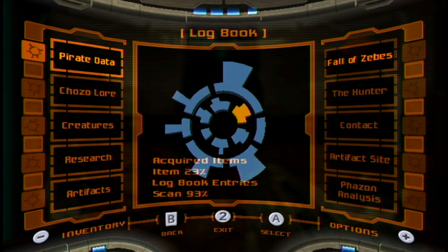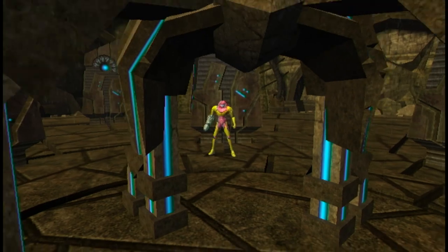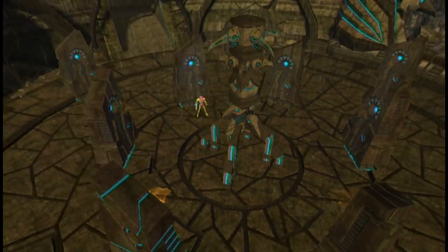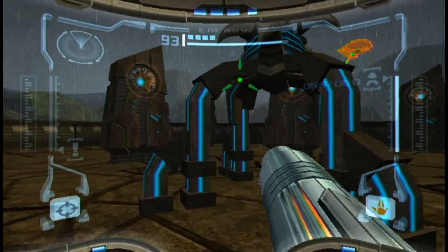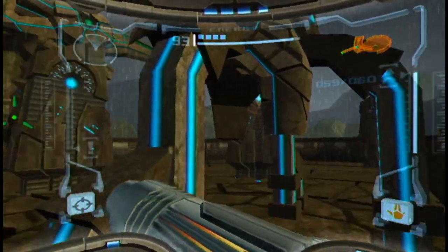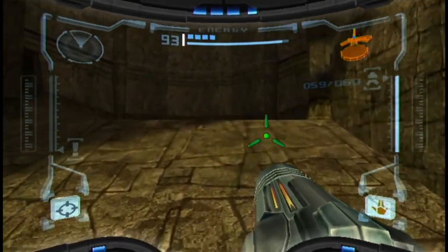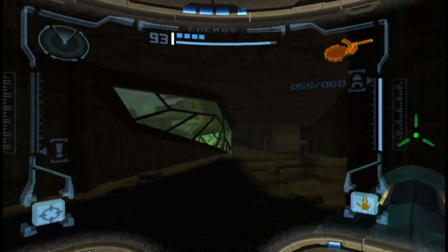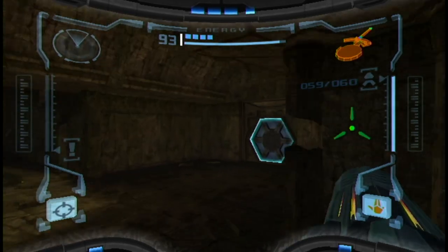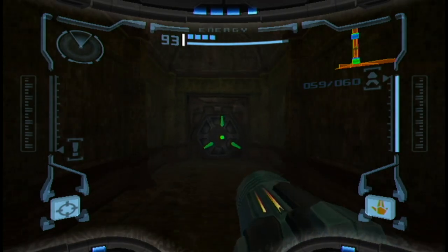So, in order to access the final area of the game, we have to find all 12 Chozo Artifacts. And that was just the first one. You can scan these little Chozo heads to help tell you the locations of where they are. But since we grabbed that one, there's nothing else we can really do here. Plus, I remember where they all are anyway, so no sense wasting time with that. But it's there for anyone who needs it.